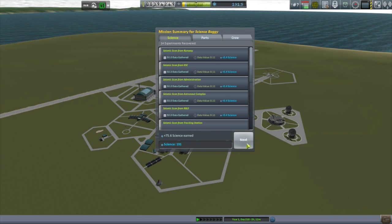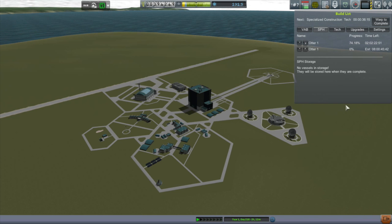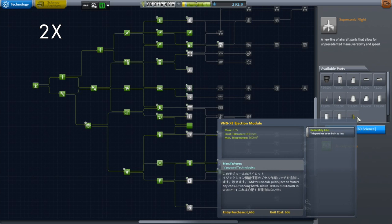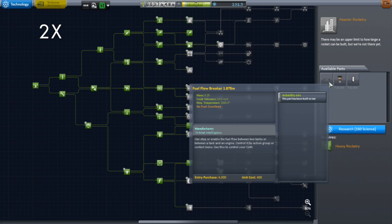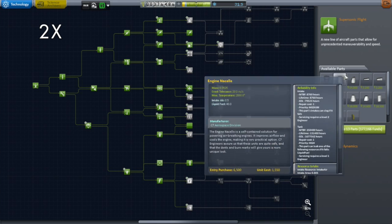Even with just the regular seismic scans, this little mission got me 76 science. In addition, science that I transmitted down from the moon — I transmitted all the science that the Korion had — got me 191 science, which is more than enough to unlock another tech node. There are so many things here that could be useful to me, but I could resist it no longer: I had to go with supersonic flight. I'm so tired of those basic jet engines. This gives me better jet engines and ram air intakes — I should be able to go higher and faster. It's going to take two and a half days for this tech node to unlock.